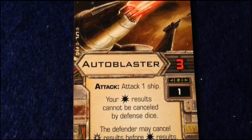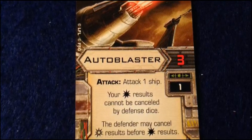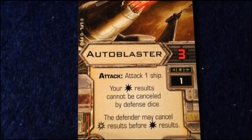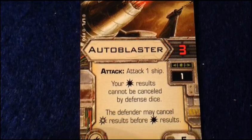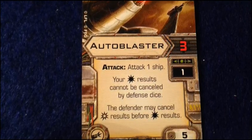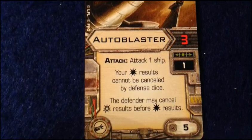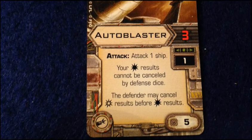Finally for the new upgrade types, the Auto Blaster is a three-attack distance-one secondary weapon, and its normal hit results can't be canceled by defense dice — though it does let the defender cancel crits before normal hits. This is a cool attack, especially when dealing with TIE fighters and their three agility — they're rolling three dice. If they're in close and you use this weapon, all they really have to cancel it out is special abilities or evade tokens. You've got a good chance of dealing more than the standard damage you'd do to a TIE fighter.